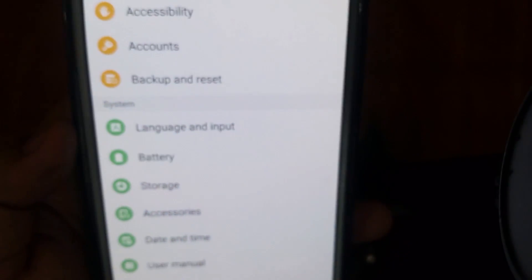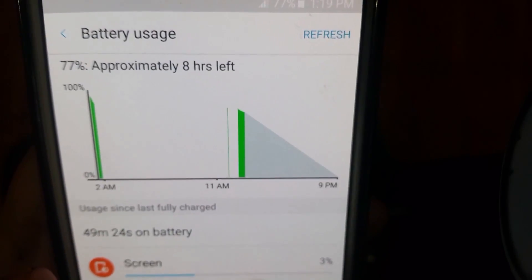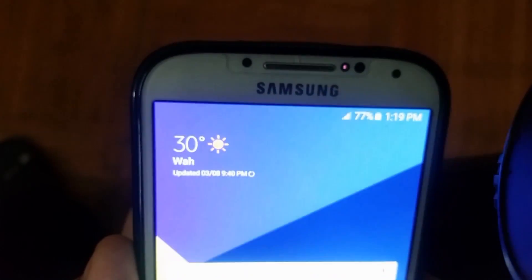Moving into the battery section now: the battery life is certainly on the better side. Standby time is excellent, screen-on time is 2.5 to 3 hours, and you can get a day out of this ROM. In the end, I think this ROM is daily driver material, and if you want a stable Note 7 style ROM you should go with it.